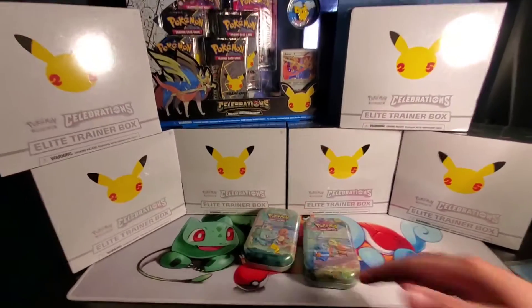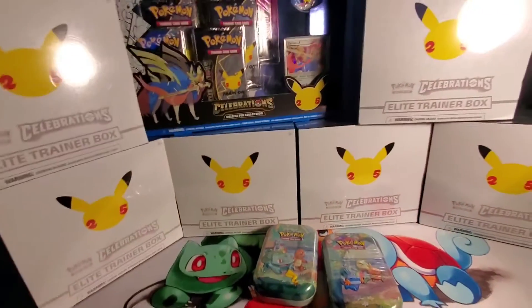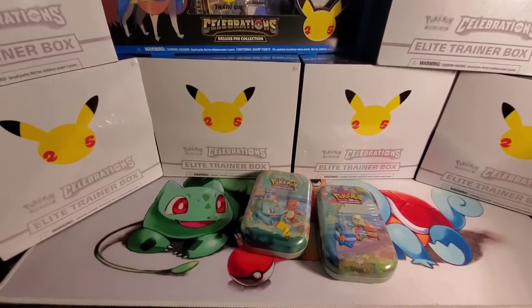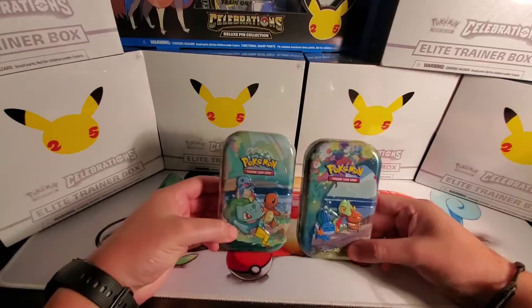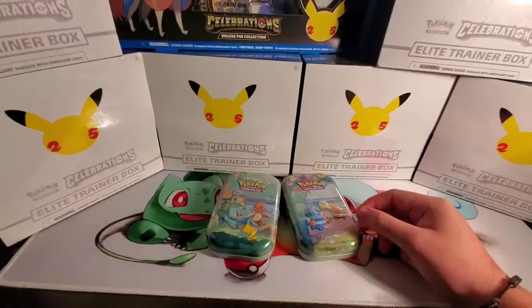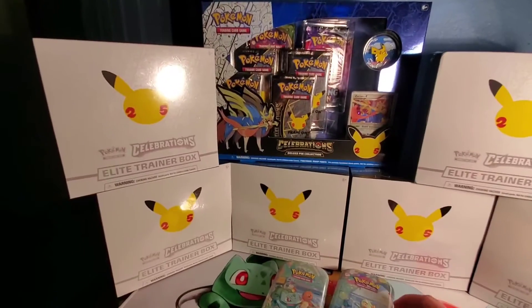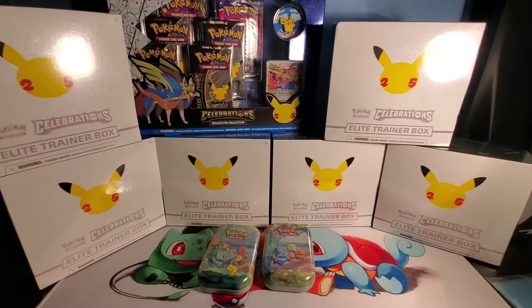We have a lot more stuff coming in. But today I have a special guest — my friend right here who's going to be opening. He's not going to show his face, but he's going to be here opening. In this video, we'll be opening the two baby tins, the Level X collection pen, and the Zacian collection pen. Stay tuned for the ETB boxes — we'll be opening those too.